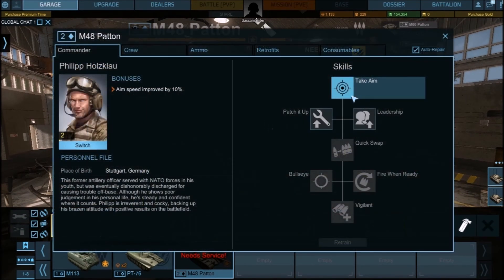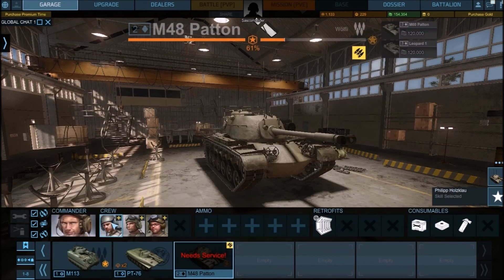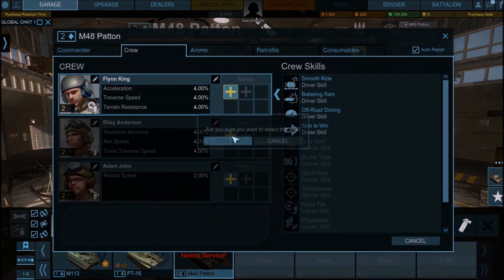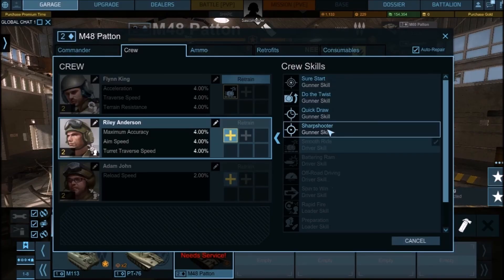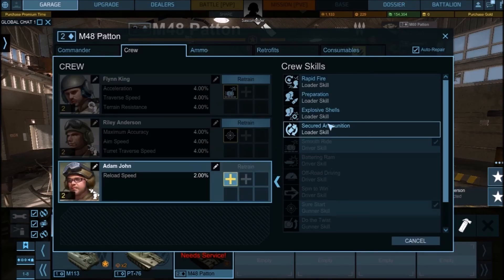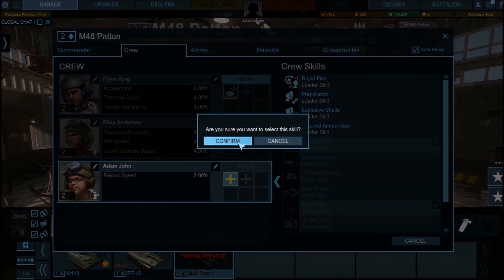We're going to put on crew commanders. That's better. Accuracy while moving — that'll help. Module damage, ammo swap speed.